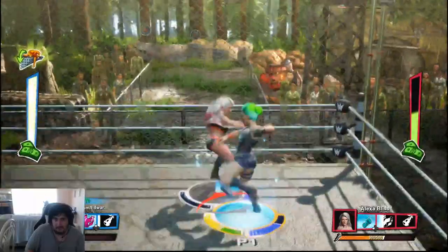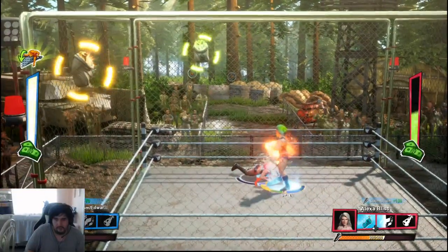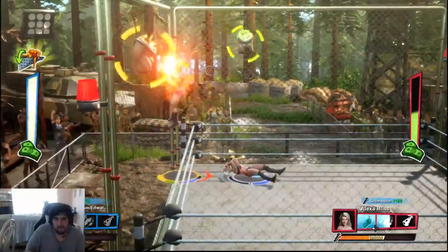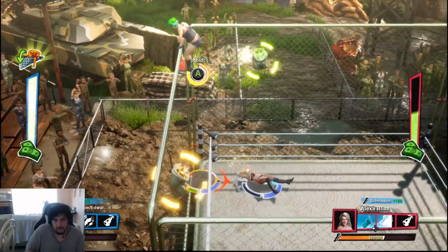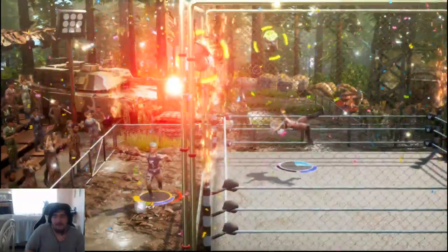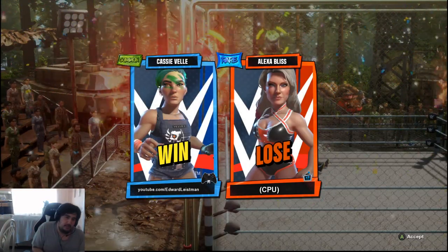My bar is full so I can finally end this match. I'll power up now to get ultra damage mode — and now it should be over. All you have to do is go up the cage, hold the button, and you're out. There you go — WWE 2K Battlegrounds cage match. As you can see the move set was very limited — some wild moves — but very limited. That's my main complaint about this game.